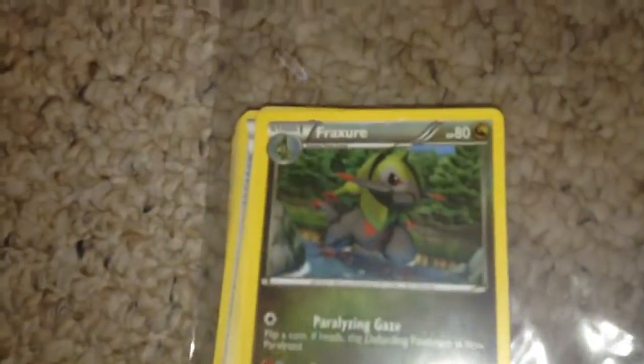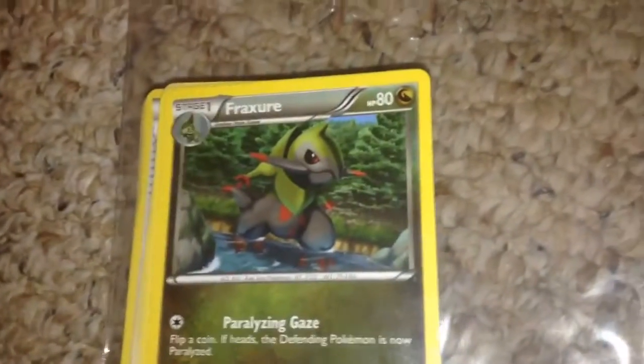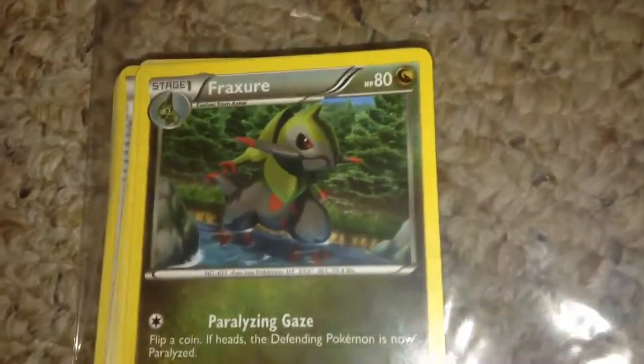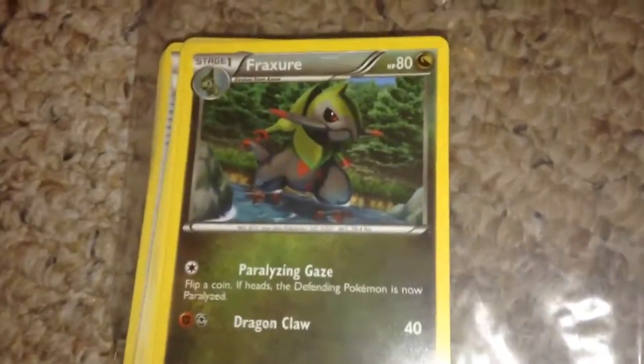Hey everybody, welcome back to another unboxing video. Today I got the thing from eBay. Like I said in almost every video, I don't show the package or the box because I don't want to share any personal information. I'll leave the code for any of the trainer things in the description. Let's go ahead and get this thing opened — it came in this weird plastic thing.